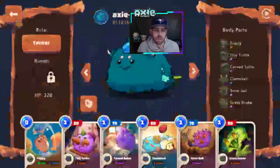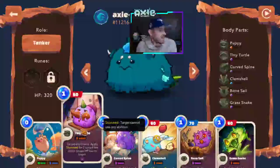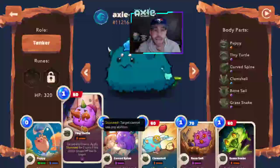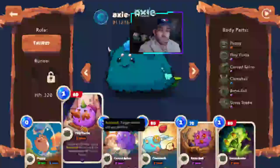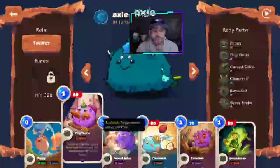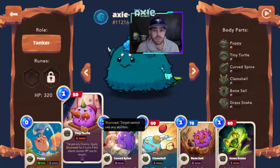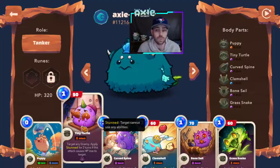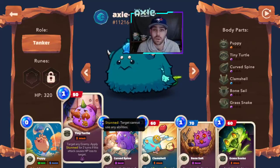Pulling up Tiny Turtle — with the Chomp move you can target any enemy. That's huge. It also applies stun for two turns if you cause any HP loss to your enemy. This card is so powerful because stun in the new version of Axie is very hard to get around — when you're stunned there's really not much you can do. So you can realistically shut down an Axie by using Tiny Turtle and stunning it.